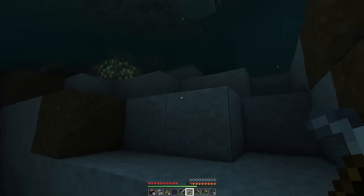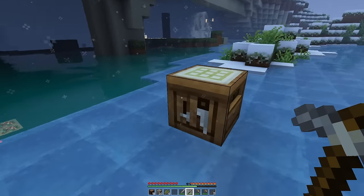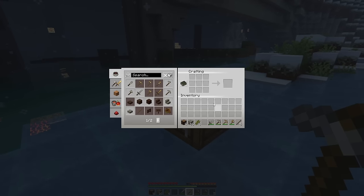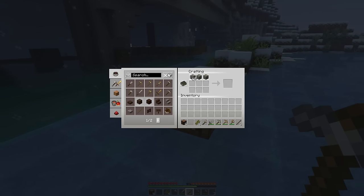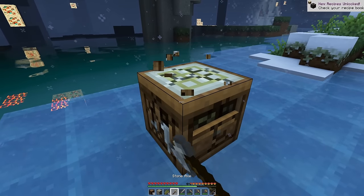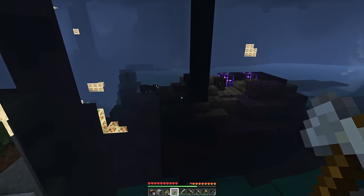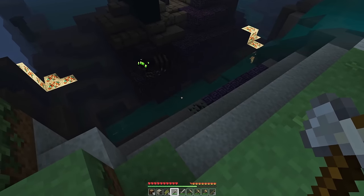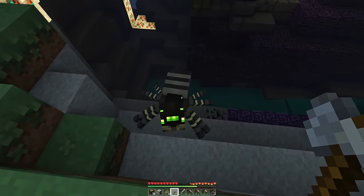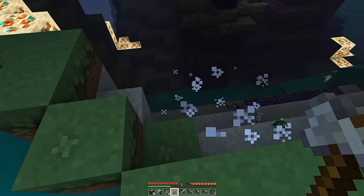I guess we'll just start with exploring. We needed an axe, and should we make a furnace? I'm sure we'll need one. We'll get some coal and iron when we see it. Should we have a little — oh, there's a ruin portal. And a spider and some coal. And there's a creeper. It would be nice to get a little bit of armour.